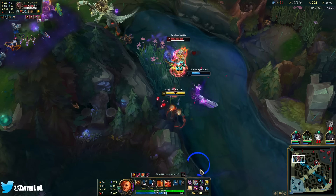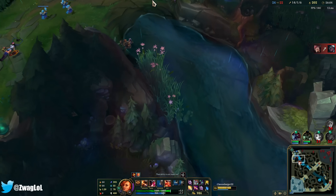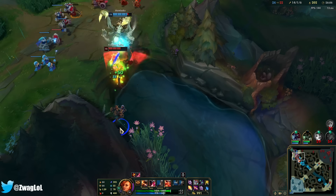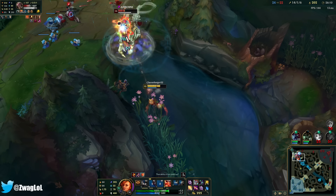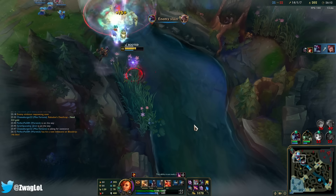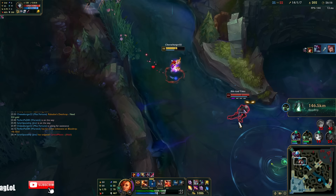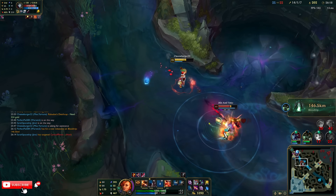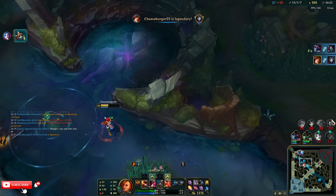I'm not gonna ult this guy — it does like no damage. We have a Cho'Gath, they can't kill him. Jinx is really far away — I think I can 1v1 Jinx. He had Fourth Shot, he could beat me. But I have really good damage output. Nashers is at almost 2k now, this is at 3k — Nashers is actually gonna out-damage the Lich Bane.